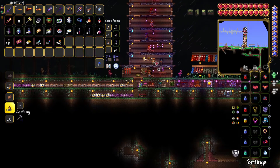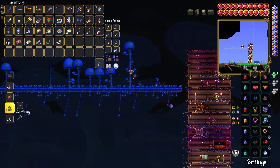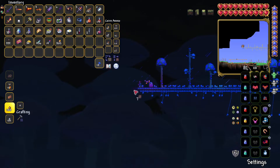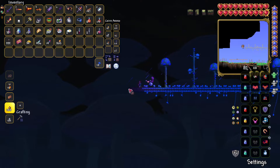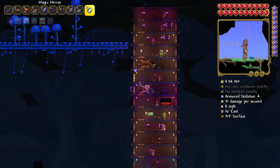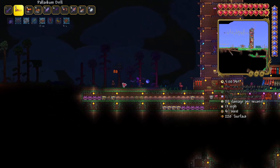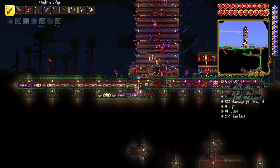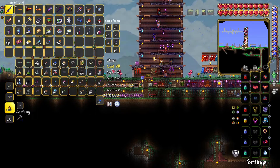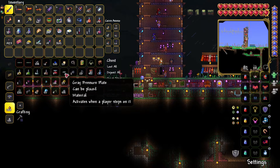A thunderstorm - lovely. I should make a house for that wizard NPC. I don't know if I have any more of these blocks I use. Oh geez, I had to remember what they were called. Yeah, okay, you're really loud and thundery.